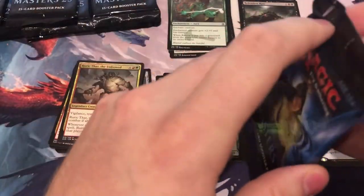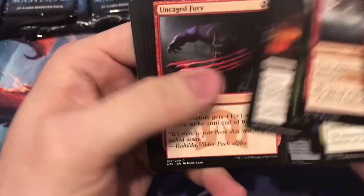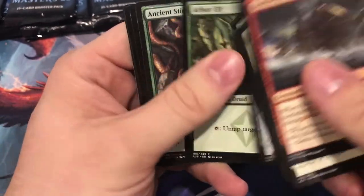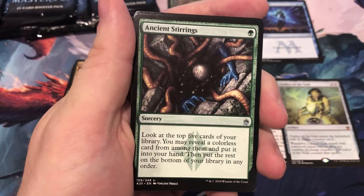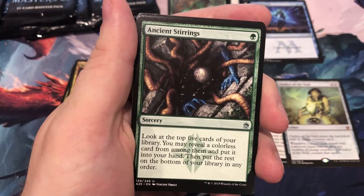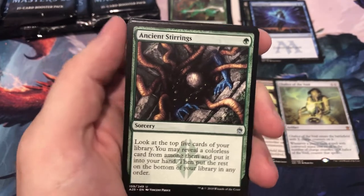We're halfway through here. Dollar Counterspell! And a good uncommon right away — Ancient Stirrings, sitting at $2.20, at least until it gets banned or restricted from Modern.